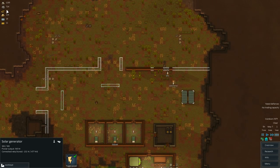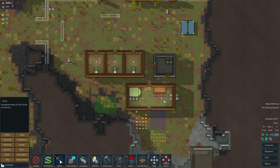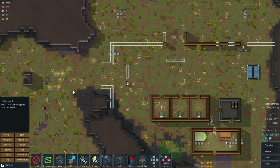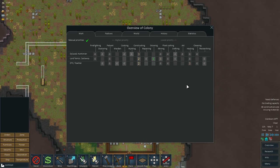We're a little short on wood, but I do have some more trees designated to chop down. I'll designate more — chop more wood. We're going to go into the overview and look at what they're doing. One will be growing, but the others will be constructing. One will be mining if they're not constructing, then plant cutting. Let's put constructing down to priority two, two, and two, then plant cutting on three.